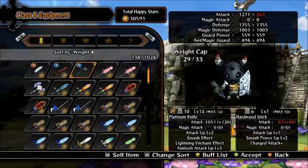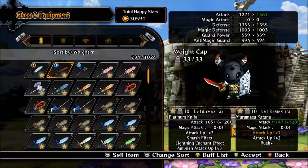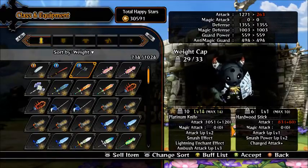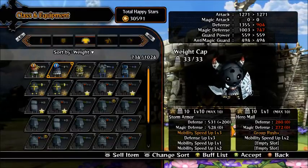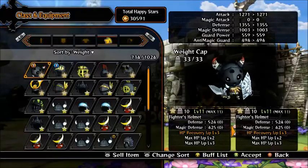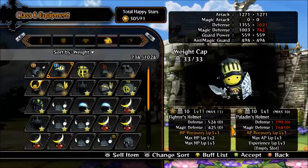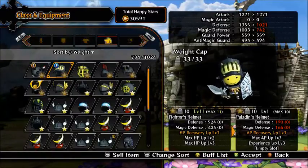This is my Berserker setup. The weight cap isn't high enough to equip what I really want, so I've gone for Rush on my level 13 Mara Maskatana, and Charge Attack and Smash Power 2 on a Hardwood Stick — level 1, weight 6 — not the best, but that's all I can do at the moment. Group Rush Plus for my Berserker class. For the helmet, I've gone for the Fighter's Helmet because it has the highest defense — level 11, Max HP 5, HP Recovery 3. Paladin's Helmet is probably the best for the Berserker class because of the AP Recovery — Experience up, Max AP 3, and one empty slot.